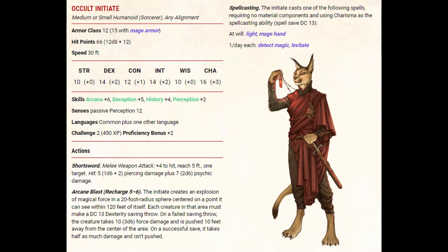They have proficiency in the arcana, deception, history, and perception skills. They have a passive perception of 12 and they speak common plus any one other language. They are challenge rating 2 with a proficiency bonus of plus 2.